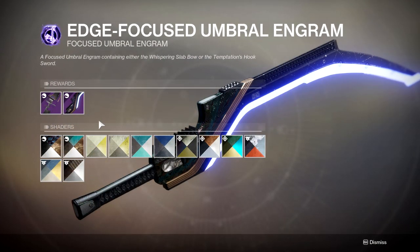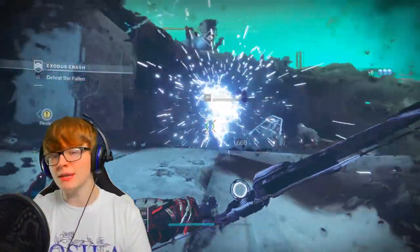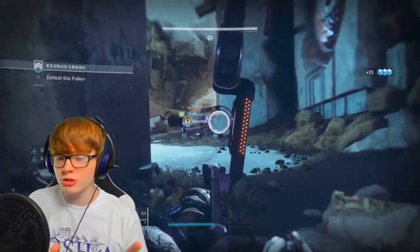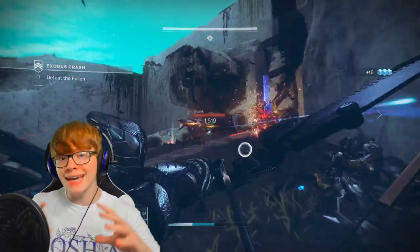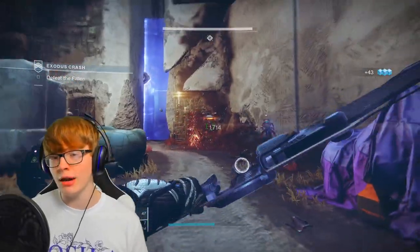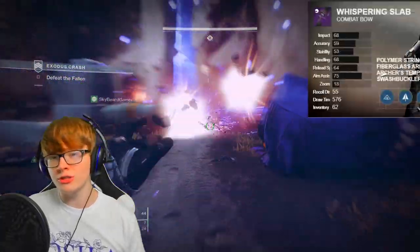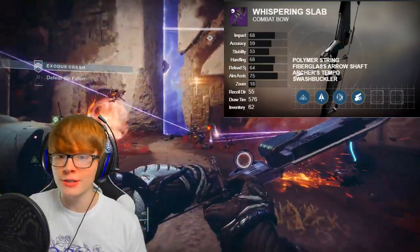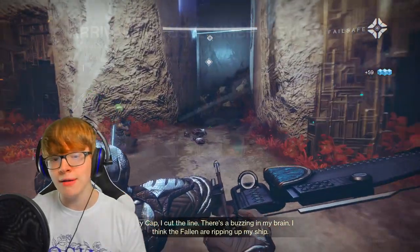The Edge Focused Engram has a sword and a bow. The sword here isn't really good compared to the sword in another engram, so focus on the Whispering Slab bow. It's a fantastic bow, especially if you don't already have one — even if you have raid bows it's still a really good legendary option. Go for Archer's Tempo as the first main perk so you can pull back faster, and Swashbuckler for the second for extra damage.